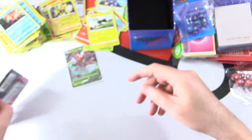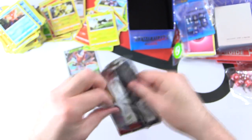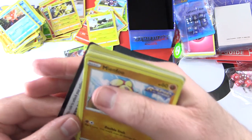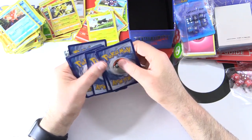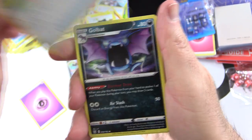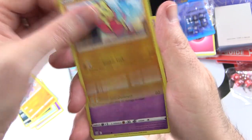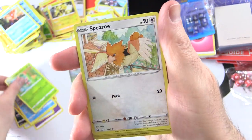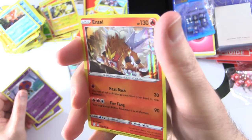One more pack to crack — hoping for some final pack magic here. Final pack: Psychic Energy, Tool Jammer Trainer, Golbat, Gliscor, Mienfoo, Baltoy, Galarian Mr. Mime, Fomantis, Spearow, Verse Holo Orbeetle. And a Holo Entei.